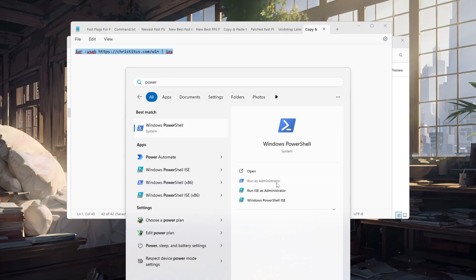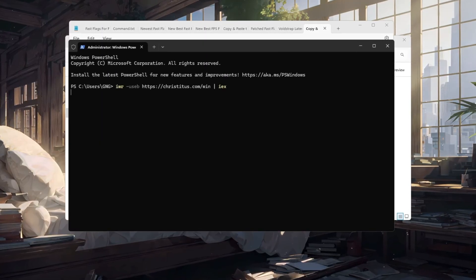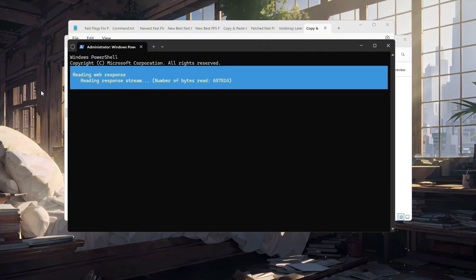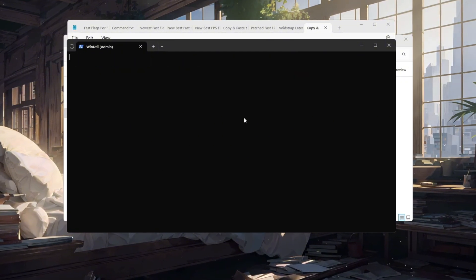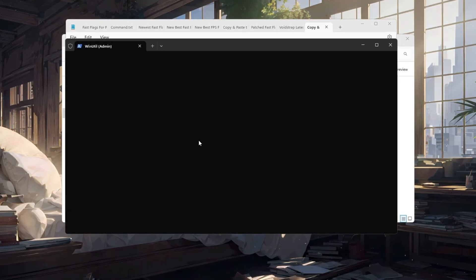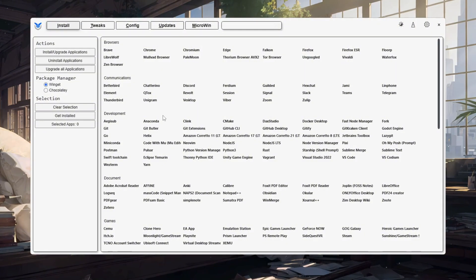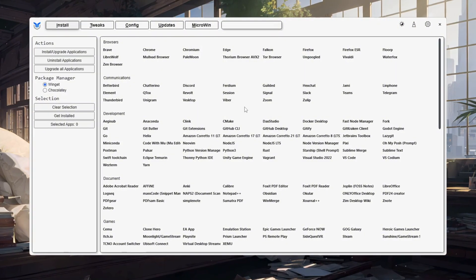Copy all of the code from the file carefully. After that, open PowerShell by searching for it in the Windows search bar, right-clicking on it, and selecting Run as Administrator. This step is very important because running as admin gives it permission to make the needed system changes. Once PowerShell is open, paste the copied code inside and press Enter. The Chris Titus Tech Utility will now launch.